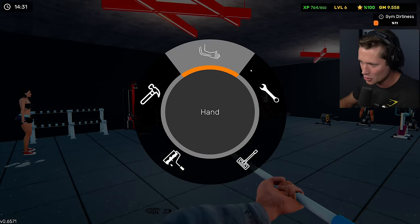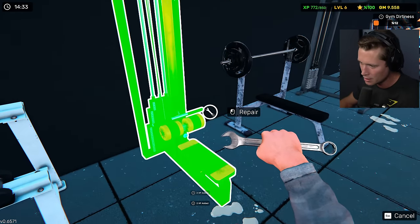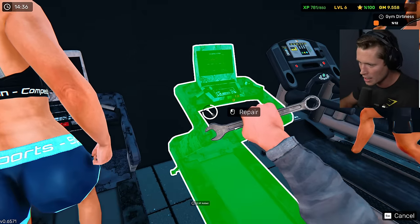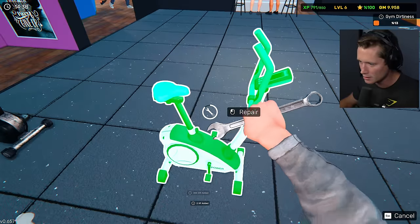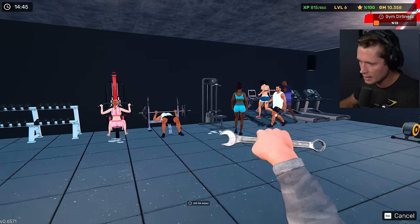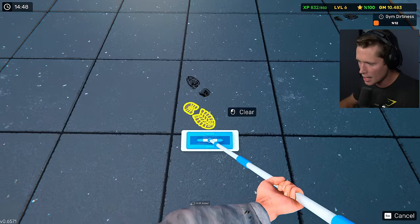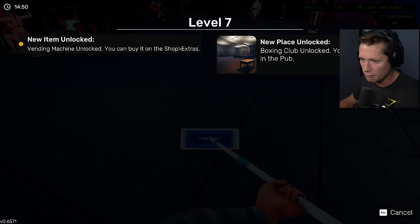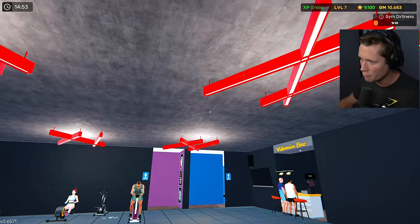Now we probably should go around. I would imagine the dirtiness of the gym is also important, but we got to make sure people can actually work out. I'm thinking we might be at the point where we need to hire a little bit of help because this is getting ridiculous. If we can get sixteen thousand dollars we'll be able to build both a spa and a sauna in each male and female bathroom. Level eight unlocked — the vending machine is unlocked, and the boxing club is unlocked!